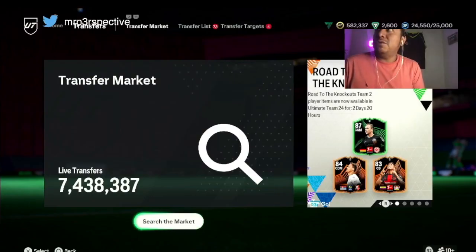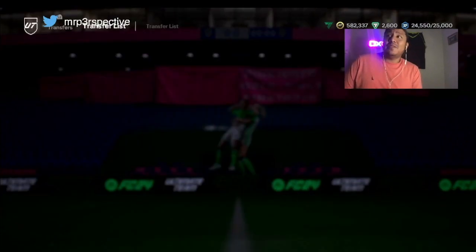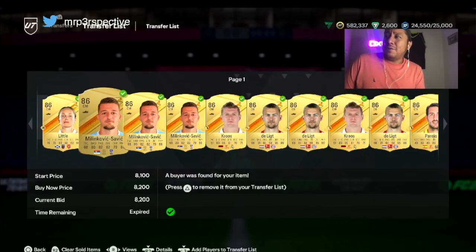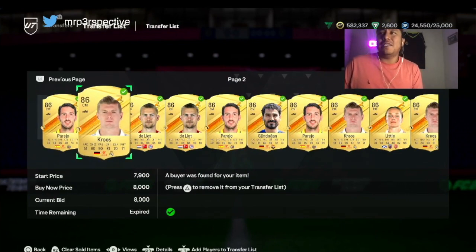From yesterday's video, I told you some cards that I was investing. As you can see, I am liquid once again. I went from 540 to 582 — not the greatest of profit. The card did not go extremely up, but I was able to get out in time. 82 was the max. I was able to get 8,000 coins, which is what I took after some of them did not sell.